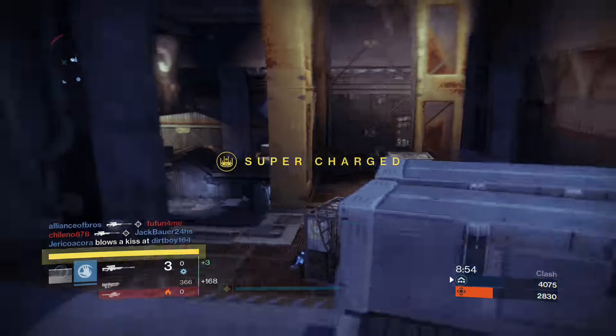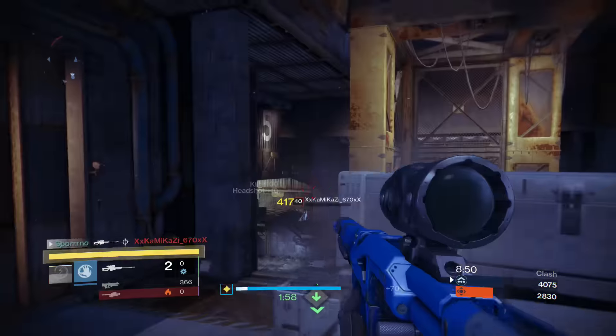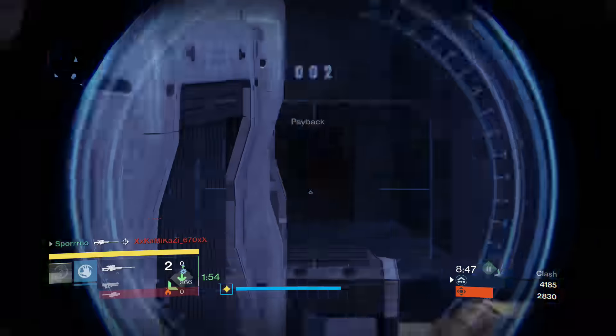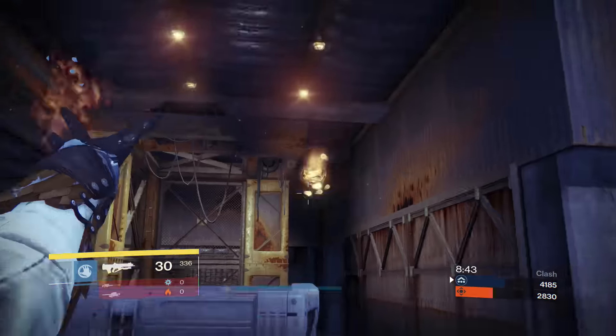Once you're at 390, exotic engrams tend to be the way to go until 393. You can do all of this at the same time, but to get to 393 you can use exotic engrams right up until that point — you don't have to do the factions. These are just little steps to guide you through the most efficient path.